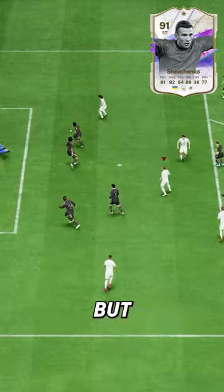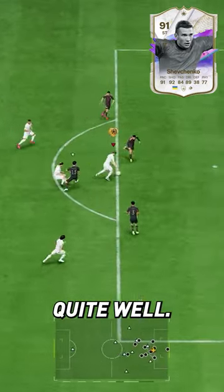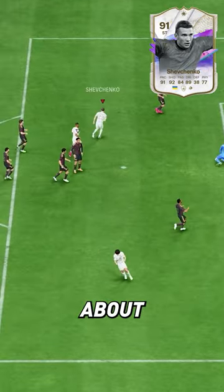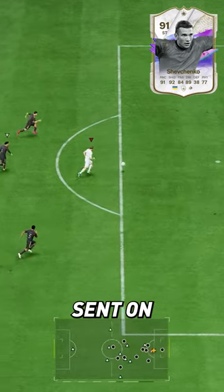His agility and balance are limited, but with the engine chem style applied, he dribbled quite well. Positioning is one of the best things about the item — he moved really well, both naturally and when sent on runs.